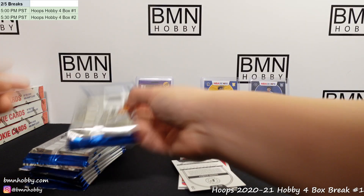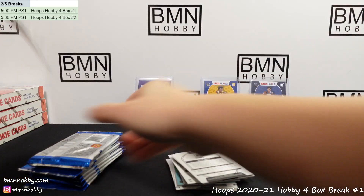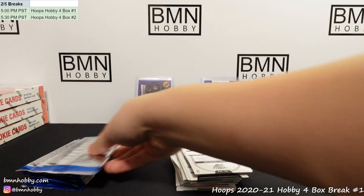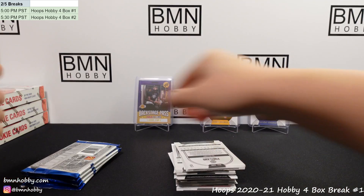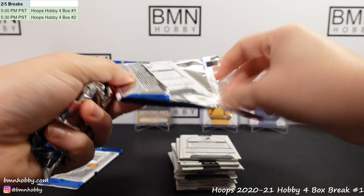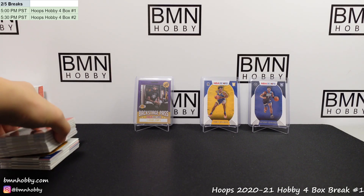That was the first half of box one — the rookie auto is going to be in the second half. No LaMelo yet either, hoping that comes up soon. Tomorrow we have two more of these breaks, plus a Contenders Football four-boxer — probably our last four boxes of that case. We haven't seen anything big yet, so there's a high percentage something cool comes out. Good luck guys, here we go.